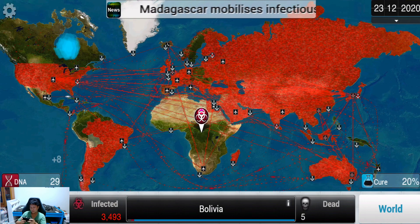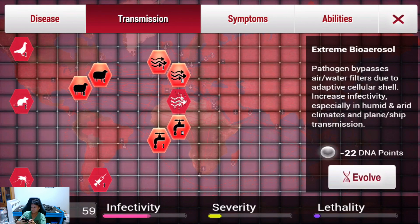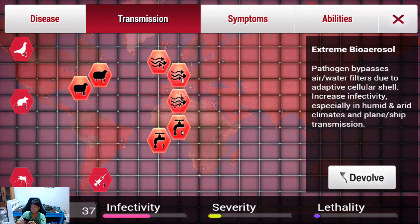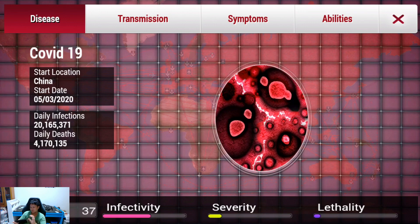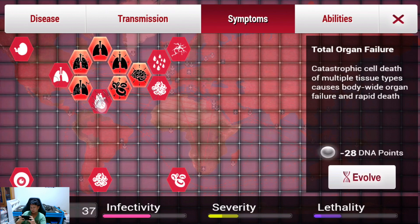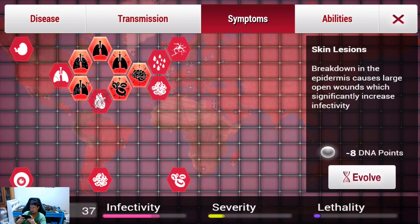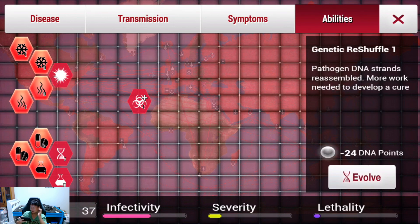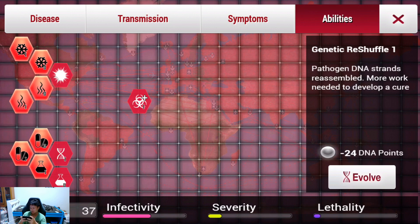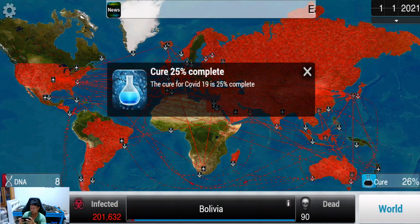I feel like we should get extreme bio aerosol because it's definitely spreading like a plague right now — it's just crazy! For transmission, there isn't much left for blood, insects, or birds, so to keep it as real life as possible we will not be upgrading those. The fatality rate is pretty low right now. Let's get genetic hardening — I think it's very hard to cure.